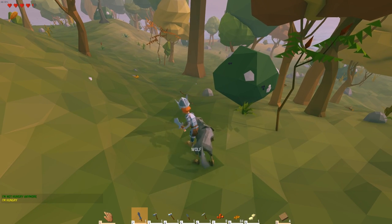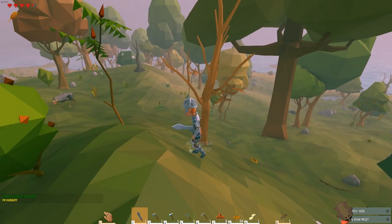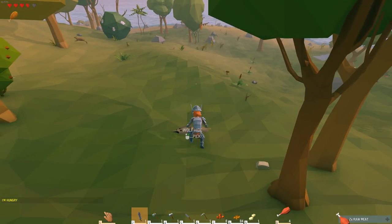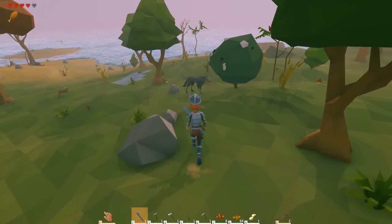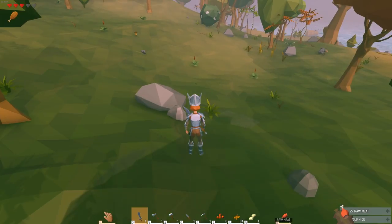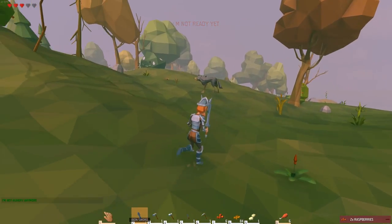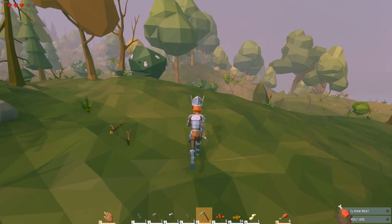I'm hoping that my iron armour and iron weapons make easy work of these things. I'm going to go for the other one because I could do with the hide, to be honest. I think we're taking these out pretty easily. We're taking a little bit of damage - I'm not 100% sure how to get health back, to be honest. It's probably bandages, because it doesn't seem that food does it. I'm going to eat all these raspberries that I've got. There's another one! A whole pack - we've basically taken out a whole pack of wolves.